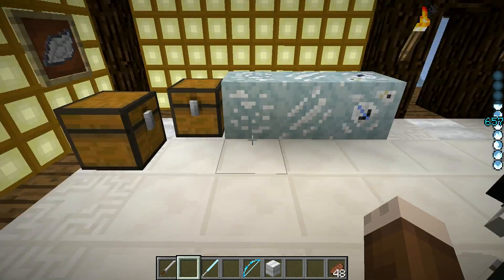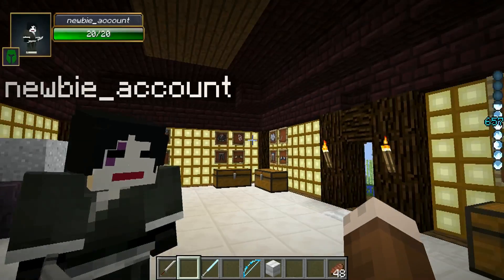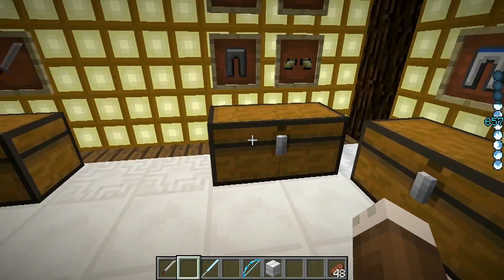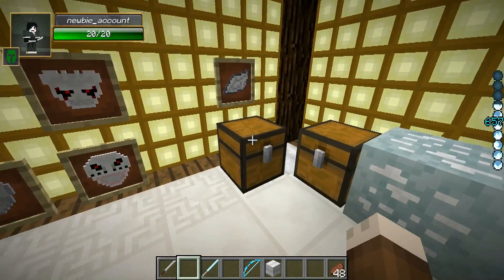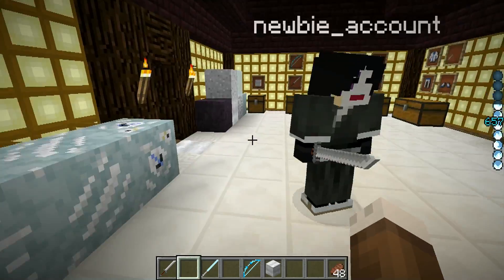In order to get the shards together—as you saw before—the hollows themselves will either drop the mask shard or the mask. Now, if you want that super awesome cool mask, you can put the mask into the crafting table—just one of them—and it will give you the mask shard. Now if you manage to get a mask of the Menos Grande, you can get three mask shards from it, so that'd be pretty cool.